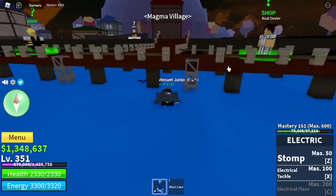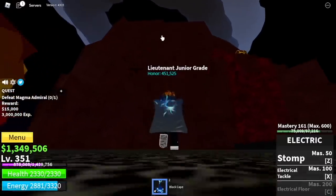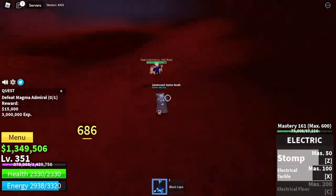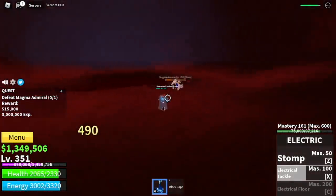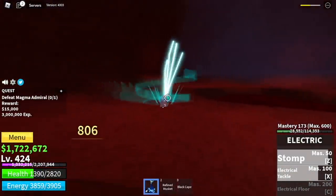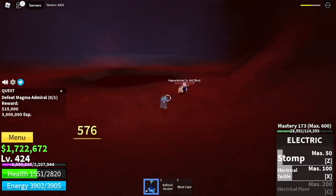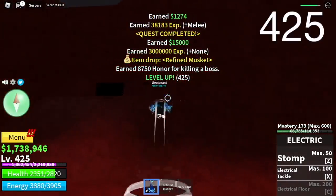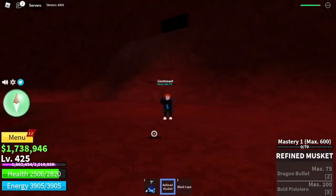Next island is the Magma Village. The boss here is the Magma Admiral — we're gonna go straight to him. He's located here. All you need to know is this boss has a ranged attack. So after you use your skills, dash to the side. You can tank some of his skills because we have lots of HP. Our build is mostly defense and strength, which makes grinding bosses really easier. The goal here is level 425 and we also got the Refined Musket. We're gonna use this later to lure the next boss.